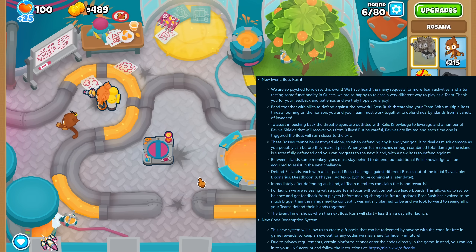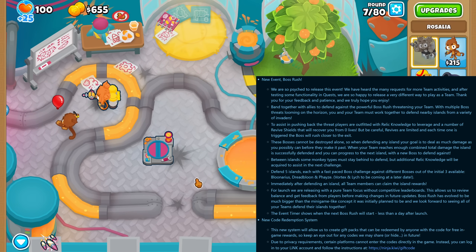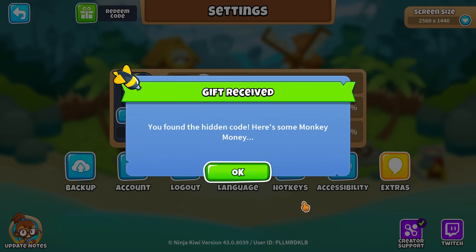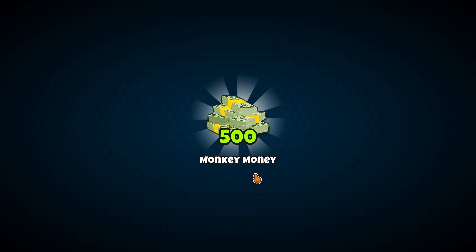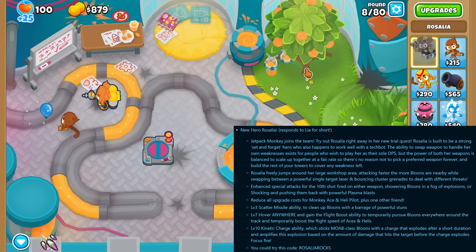Going from the top down, the new boss rush event is finally here where you take on and do as much damage as possible to bosses as a team. A new code redemption system has been added to the game, and the long awaited jetpack hero Rosalia is also here with another code hidden in the patch notes describing her.